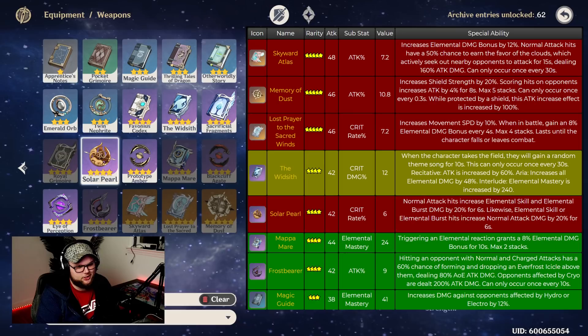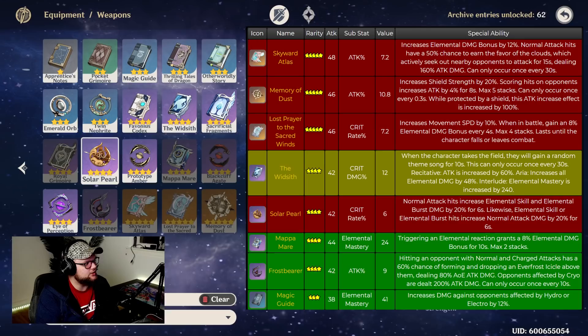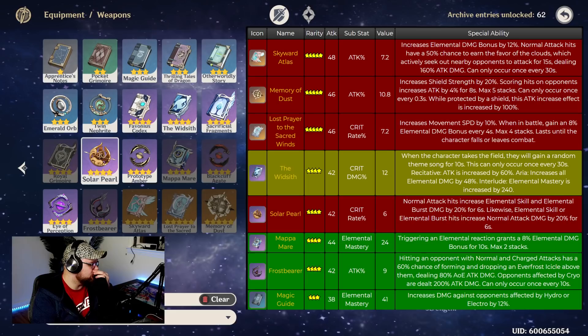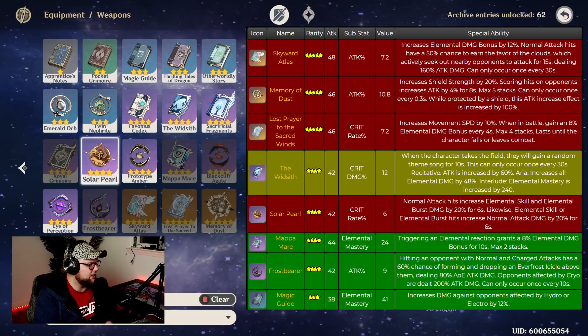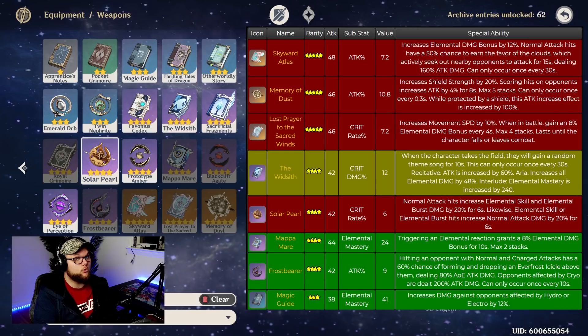For free-to-play friendly DPS options, the Widsith makes a ton of sense — it has crit damage and three possible random effects: attack increased by 60%, elemental damage increased by 48%, or elemental mastery increased by 240. Mappa Mare is probably the best free-to-play option again. You could also go with the Frostbearer, though I personally don't prefer it. The Magic Guide has elemental mastery and increases damage against opponents affected by hydro or electro by 12%, which works for us.